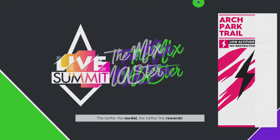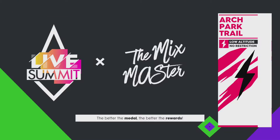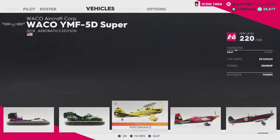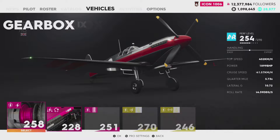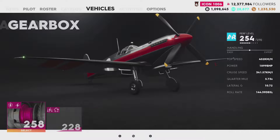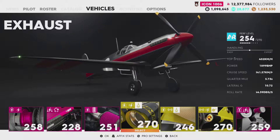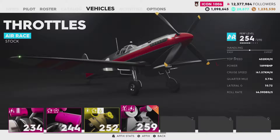Alright, low altitude. Archpark trail. Aerobatic vehicles? No thank you. We're gonna need to use an air race vehicle - they're way quicker. Let me just check to see if I have any parts that I could put on that's better. I currently have - nope. Unfortunately not.